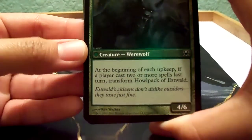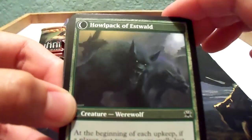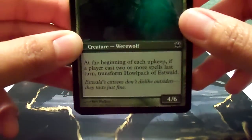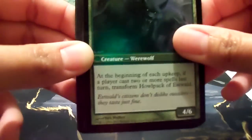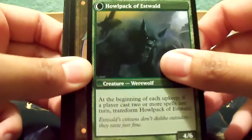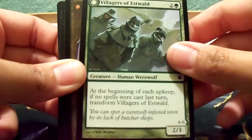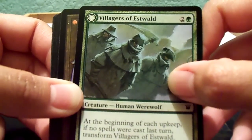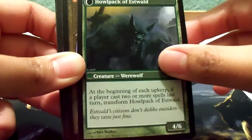This is Howl Pack of Estwald. I'm not going to read each one, so hopefully you guys can read that. This is actually one of those transformation cards — it's backwards. First it's Villagers of Estwald, and it becomes Howl Pack of Estwald. So yeah, that's pretty cool. It was actually backwards.